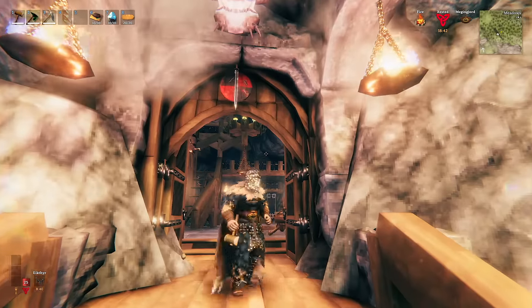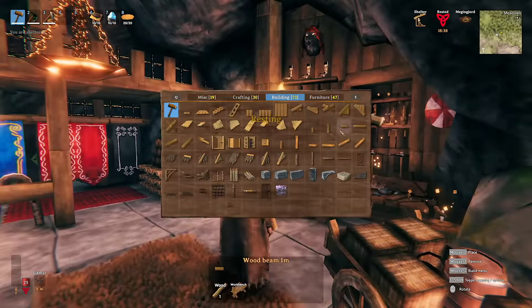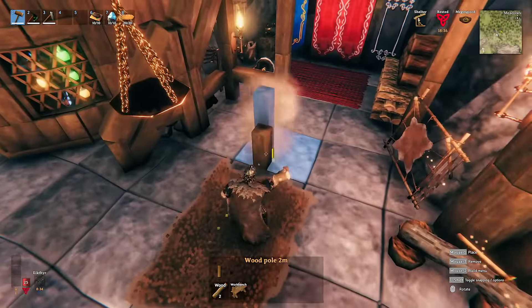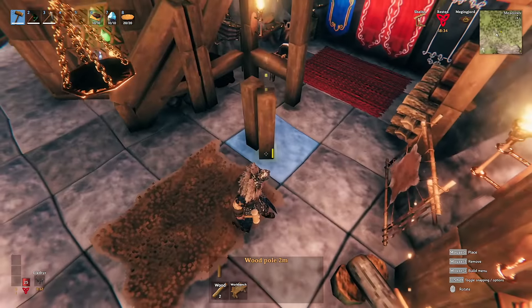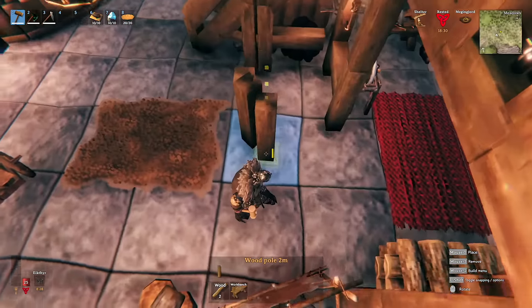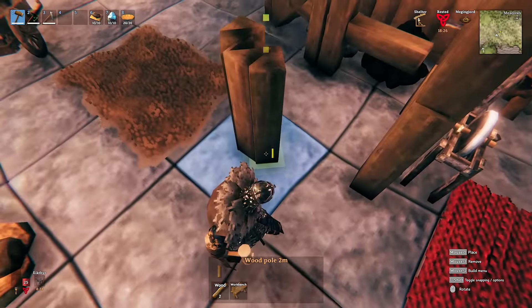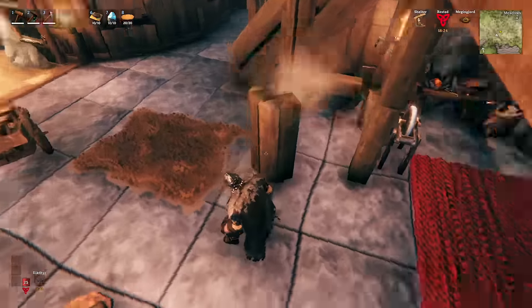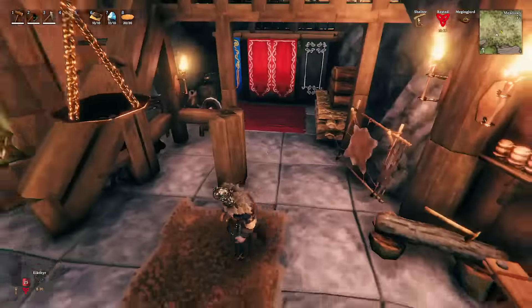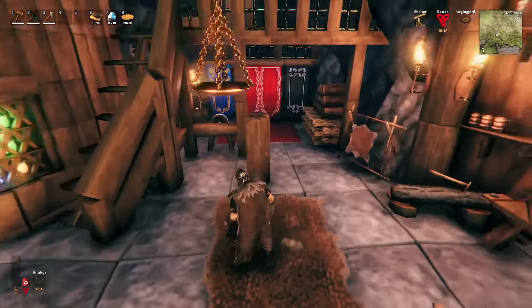Now I'm going to show you guys the tricks that I used inside of the build. First things first, we have this pillar right here. These are very easy. Place a two meter pole, then rotate twice, and then place a pole just like this. Rotate twice again, place a pole just like this. Rotate twice again, place a pole just like this. As you can see, we're creating the pillar shape. Go all the way around and then you can add more layers on top to create your pillar.